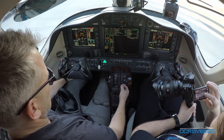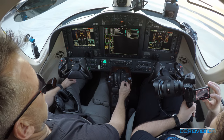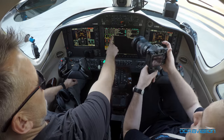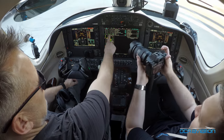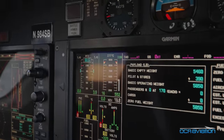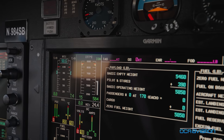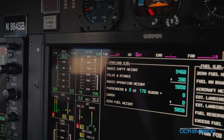Okay, push the start button, bring the right engine power lever out of the cutoff, and I'm watching. We've got N1, or N2, light off, fuel flow, oil pressure, and N1.